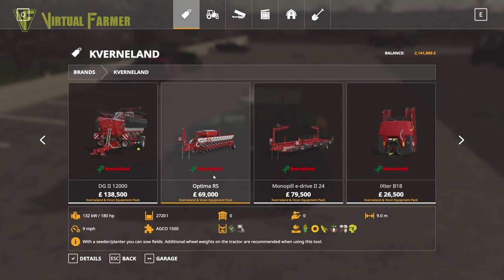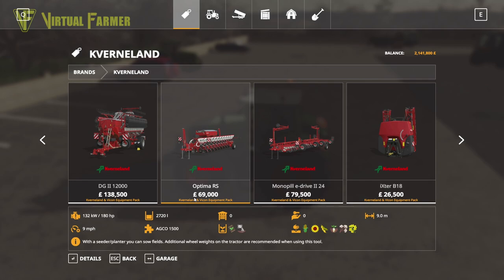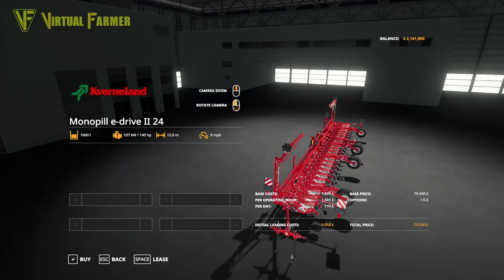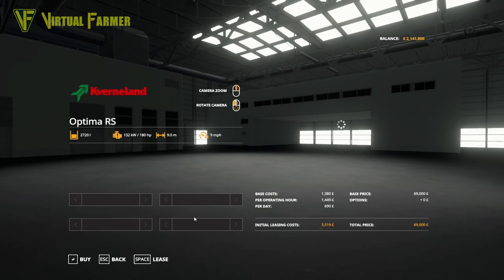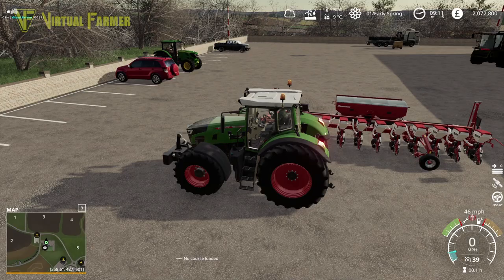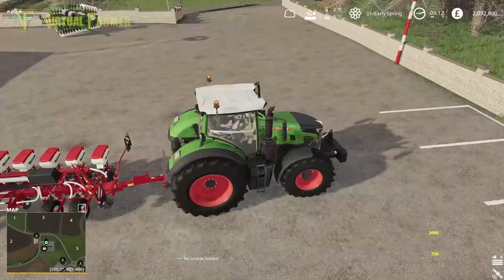Back to the shop to grab our second planter. In the Cavernland section — there are two pieces of equipment: one 12 meters, one nine meters. The 12-meter is 180 horsepower and does seed and fertilizer; this one just does seed at 145 horsepower. I think I'll go with that — we've got some small fields as well as large ones, so we're going for this at 69,000.